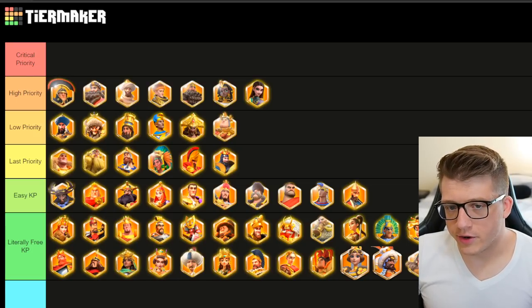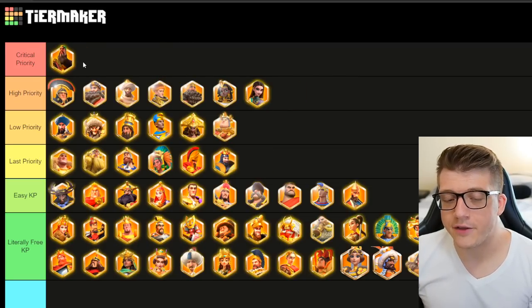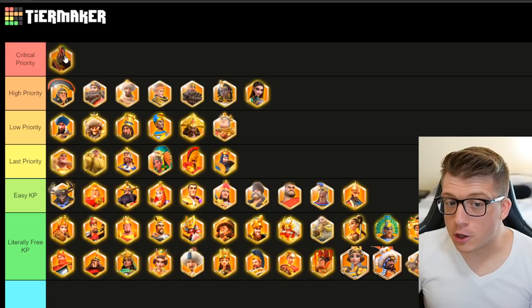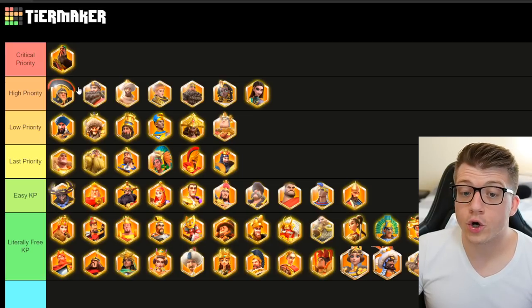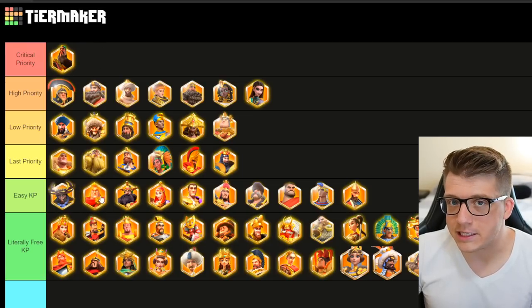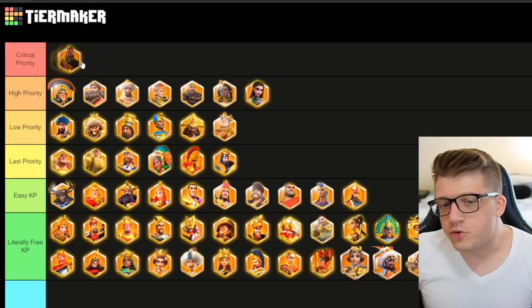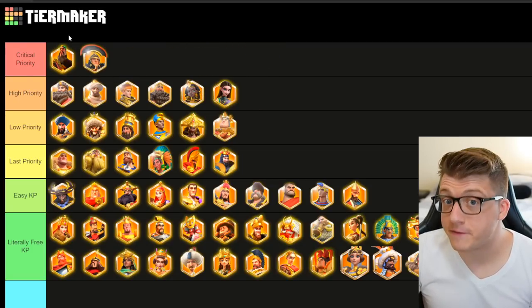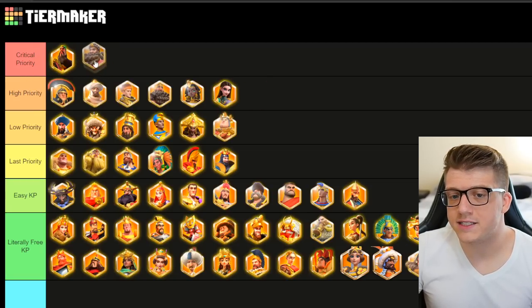Let's move on to critical priority. I'm going to put Guan here. Guan is obvious because if you see Guan, he's probably paired with either CPO most commonly or Sargon, both of which are high priority. Guan himself I'd say is probably high priority, but everyone he's paired with is either also high priority, critical priority, or an Alex who's easy kill points. You just want to take out the Guan — he's got a huge AOE, his silence is pretty debilitating, and he's not that tanky. Guan CPO is one of the top tier marches that you have to get rid of, and Guan-Sargon is not that far behind.